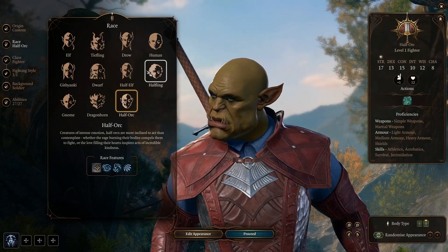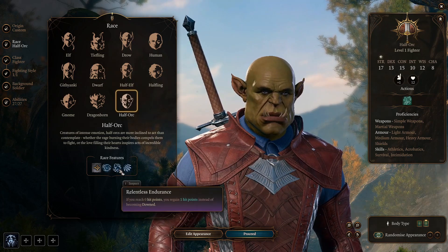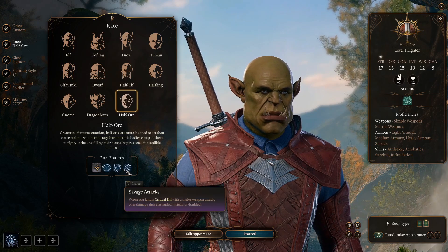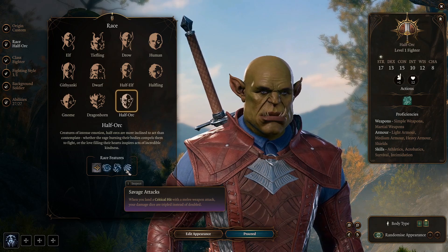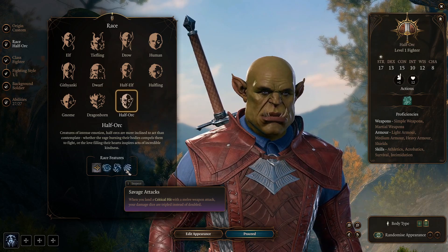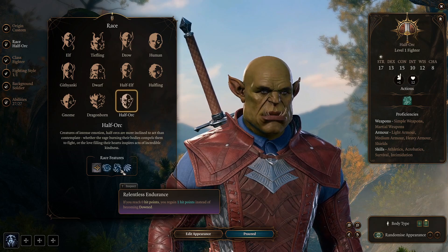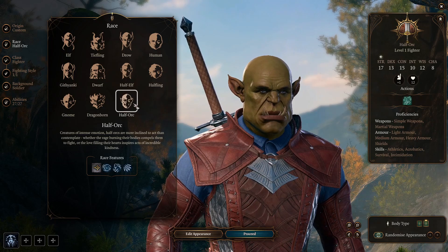The final race on the list is the Half-Orc. Half-Orcs come with standard movement speed and are proficient in intimidation. They also get darkvision and two very useful features: Relentless Endurance, which makes it so that whenever you reach zero hit points you regain 1 HP instead of being downed once per long rest; and Savage Attacks, which makes it so that whenever you land a critical hit with a melee weapon, your damage dice are tripled instead of doubled — which is absolutely insane. Just being able to have that extra life can change the entire tide of battle. It's a very strong and efficient race, and in all honesty I'm going to place the Half-Orc as the S tier pick.